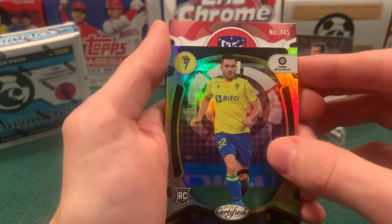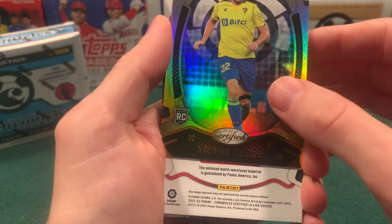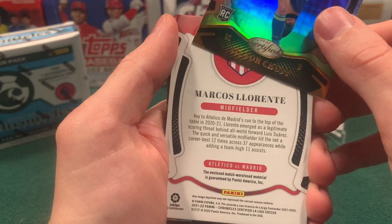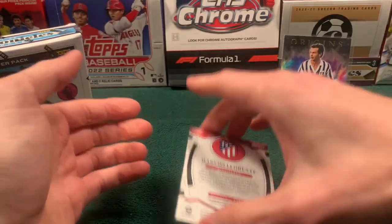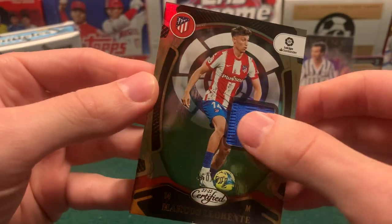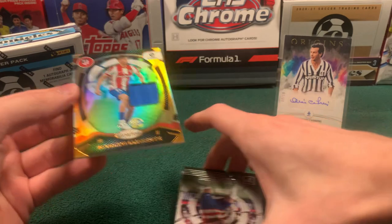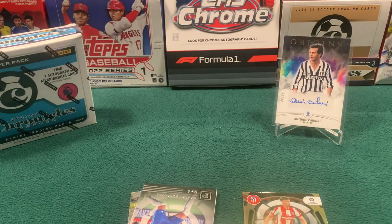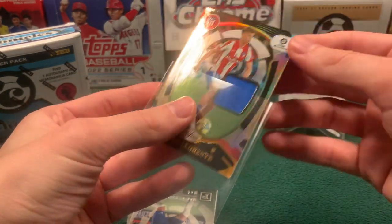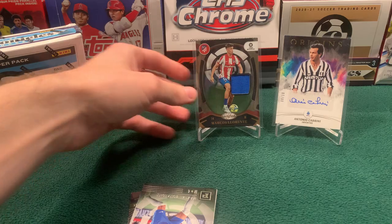Let's pull down slowly here. What team have we got? We got Atleti. And it is match-worn used material, so we're already off to a great start. It doesn't matter if it's a napkin to me because it is match-worn — and we got Marcus Llorente, a nice midfielder there. Some nice texture there; it is just a single color but a really nice-looking blue piece. Could be from his shorts if that image is the image there. And it is 460 of 500. Same case as last year — a lot of the mem cards are just going to be numbered to 500. We'll call that a win because it's not a white jersey piece and it's match-worn.